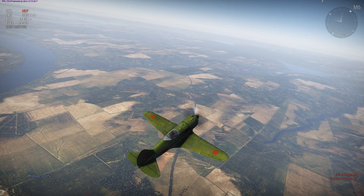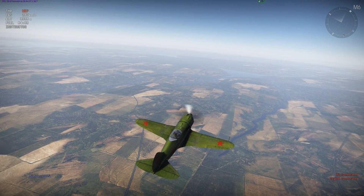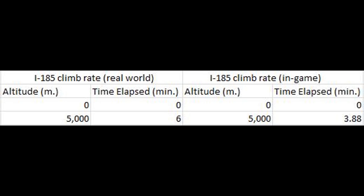Moving on to the climb rate test. I climbed from sea level to 5,000 meters at around 280 kilometers per hour indicated on manual engine controls, and the I-185 is completely and blatantly overperforming in regards to climb rate. 3.88 minutes is not anywhere close to 6 minutes, or even anywhere close to 5.2 minutes, which is the climb time associated with the M71 engine variant. It outperforms both, and I'm not really sure where Gaijin got that info from, but it's clearly not right.